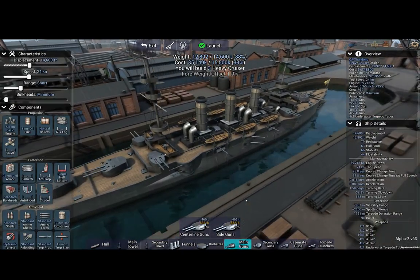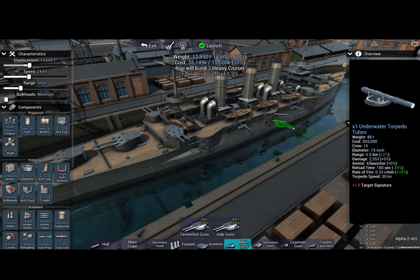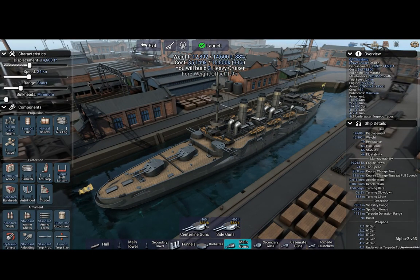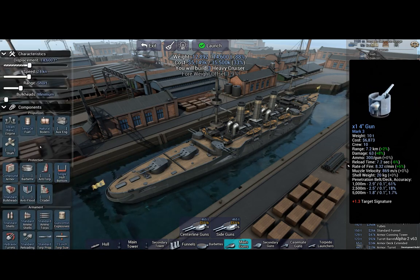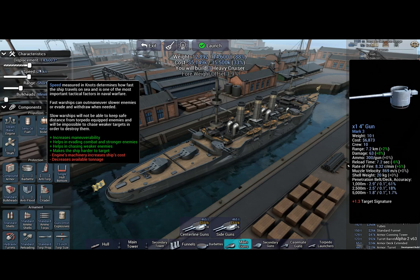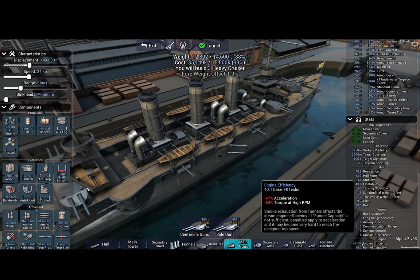Eight 5-inch secondaries on each side. I've got two 4-inch aft, four on each side, and underwater torpedo tubes as well. The CA is supposed to be cruiser armoured, but it's definitely a heavy cruiser — and for a cruiser, it's big. It has barely any armour: 5-inch belt, no bulkheads, no citadel, nothing. There is practically no protection at all, but it moves at 24 knots and has a ridiculous amount of guns.